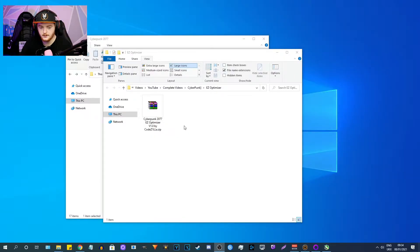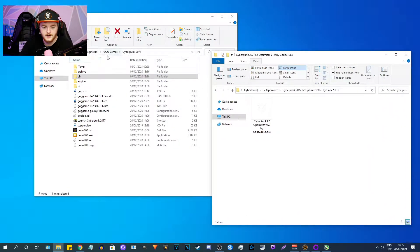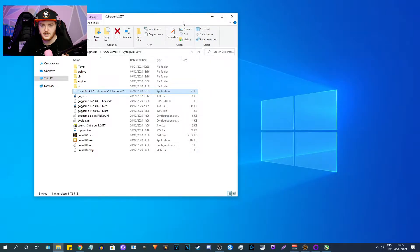So I have downloaded this. It is called Cyberpunk 2077 Easy Optimizer Version 1.0 by CodeZilla — CodeZ1LL8. I've extracted it and we get this little .exe file. What you have to do next is locate your Cyberpunk folder. Mine is in GOG Games, but if you have yours on Steam you can locate it through your hard drive. Then you literally copy and drag that file over into the folder — that's how we install it.